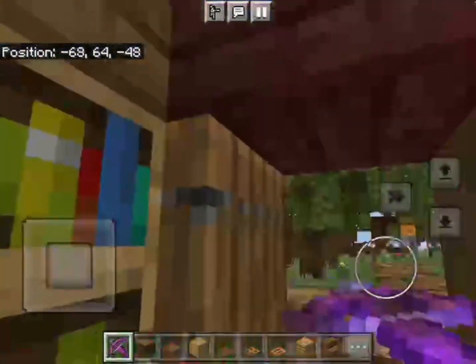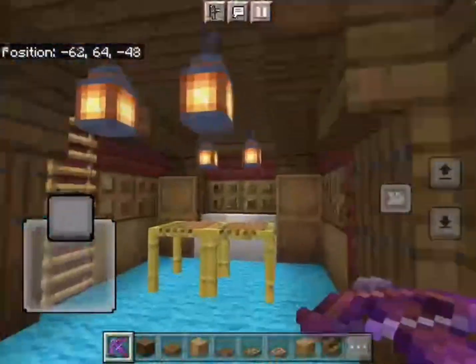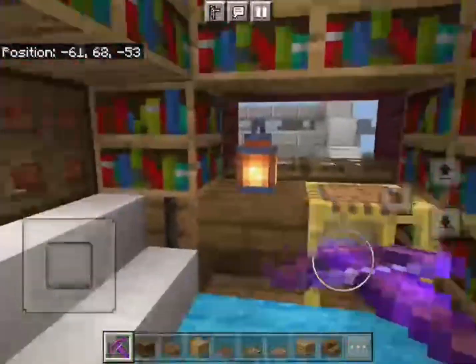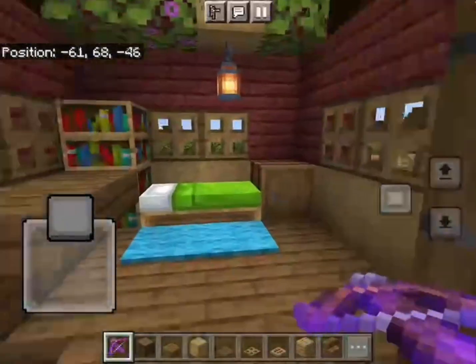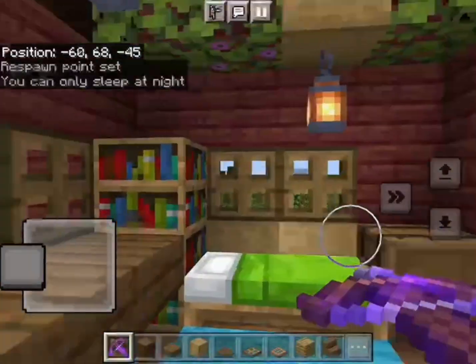Now let's look into my mansion. Opening the door, we come to a reading area and relaxing area with some stands and bookshelves. Now if we go up this ladder we end up in the librarian area with some more bookshelves — that's basically the vibe. The spawn point is set so you can only sleep at night.